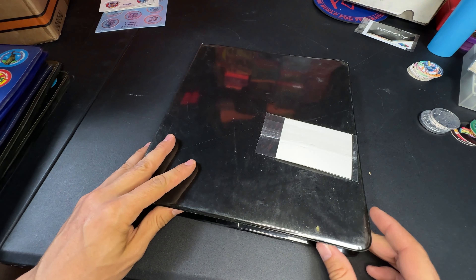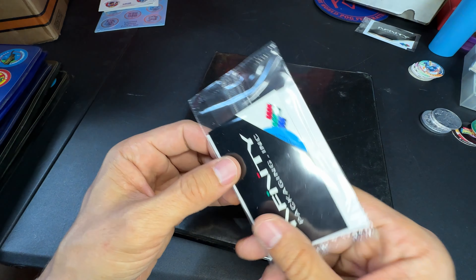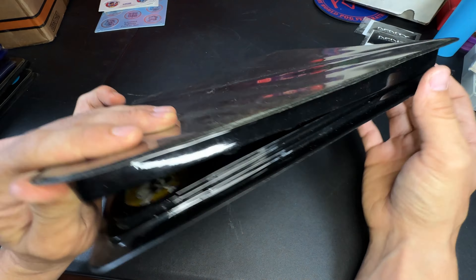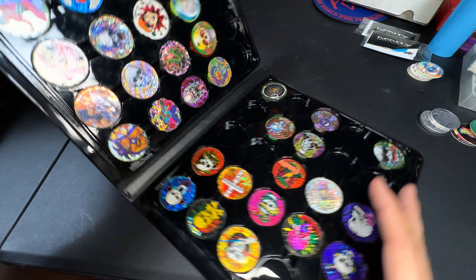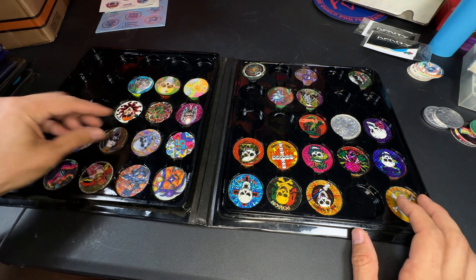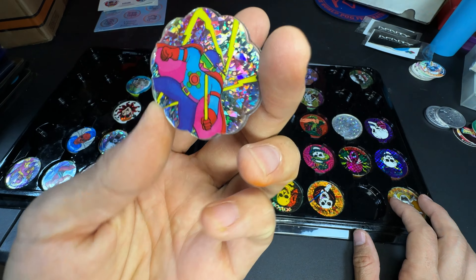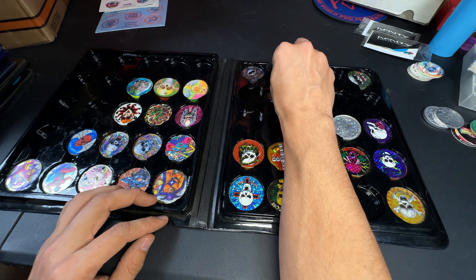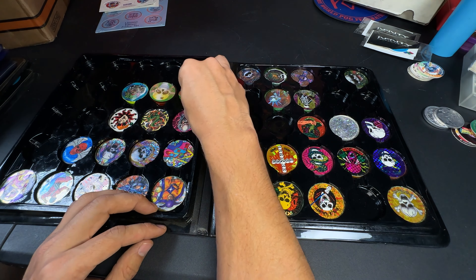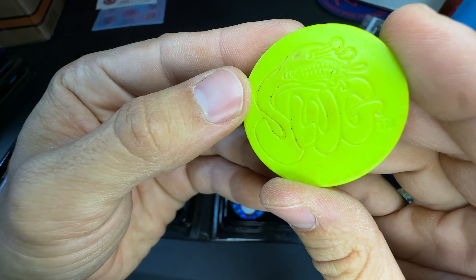We also have a random old binder and a slammer binder — plastic. Another business card from Infinity Packaging, shout out to those guys in 1994 trying to sell pogs. A slammer holder with a lot of plastic slammers — cool chill designs. That's the gamble with pogs: you get seven binders but they were all empty. Still, it's pretty cool to find.